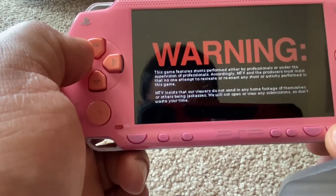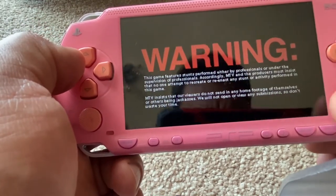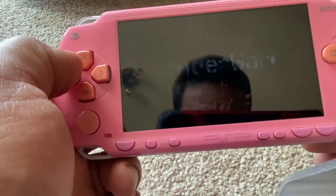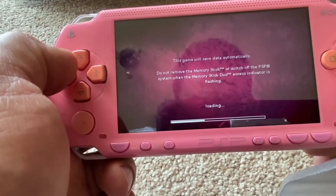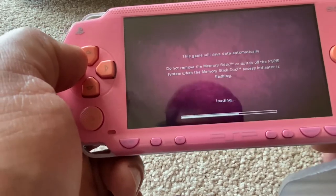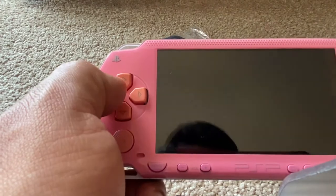Press the start button. Let's press the X button to get to the game, let it completely save. Yeah, story mode.